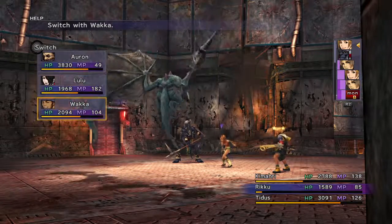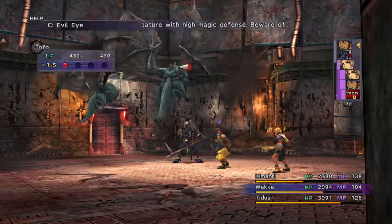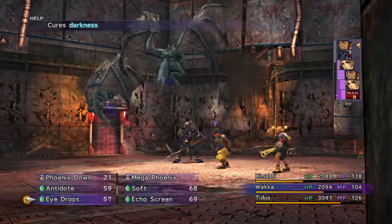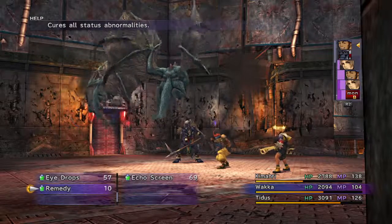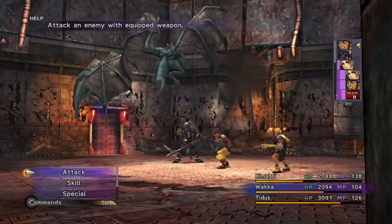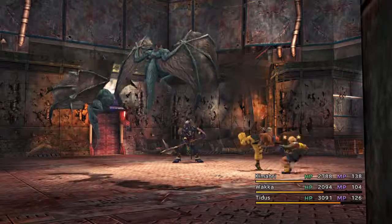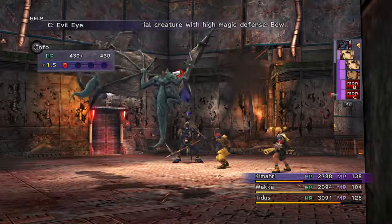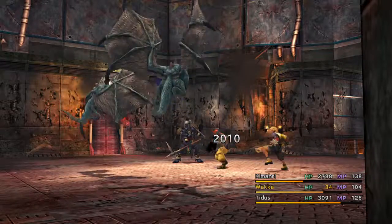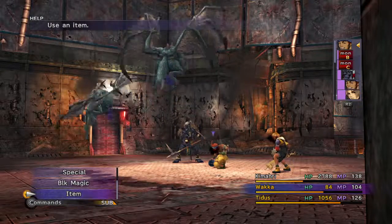I've got to get him out of that. If it turns him to stone though - you know what, Remedies are better in this situation. I'll try one. Oh, he's fast. Oh god, he's gonna get a couple of attacks. There we go - he got himself out of it. Good job.